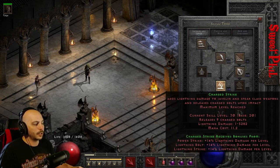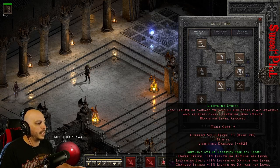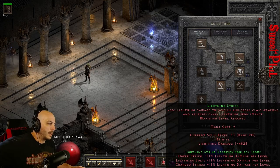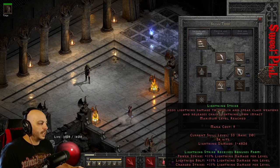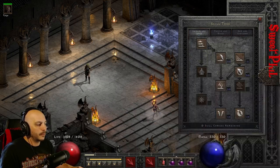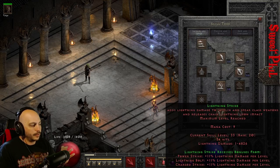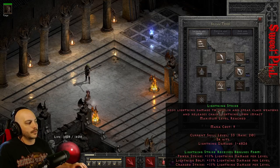These are the two main skills you use. Charge Strike is great for boss killing — super super fast. Lightning Strike is absolutely amazing for big packs because it gets an 11% damage boost from each of those synergy skills. Compared to Lightning Fury which gets 1% from everything, this gets 11. The damage scaling on the actual skill is a bit different though, so you can't really compare them apples to apples.